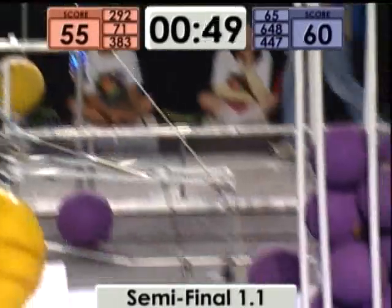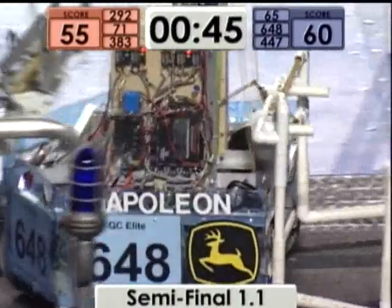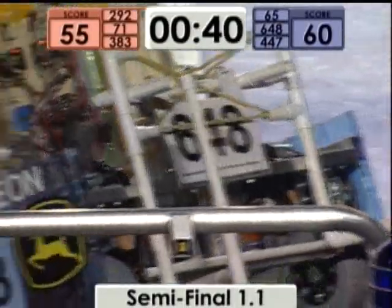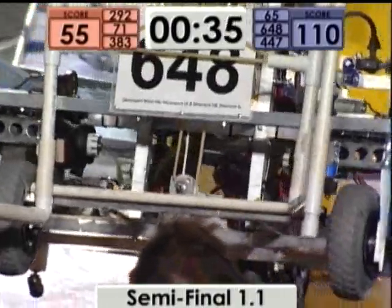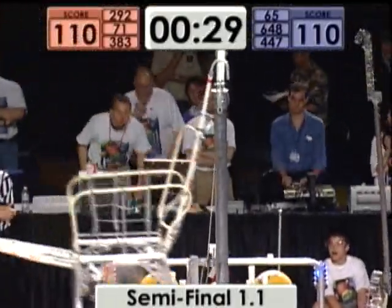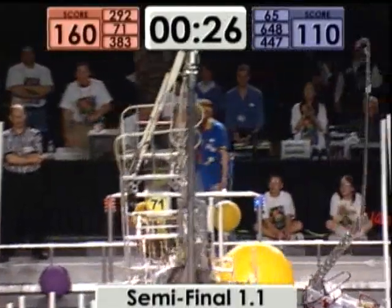We've got the team from Sherrard. QC Elite's got their hook in place — they're going to start winching themselves up onto the bar. Beatty trying to score that 2x ball from the opposite side with 40, 39 seconds to go. They're almost in position. They're going to hook on and that's how they score it. We've got a doubler in place on the red side. We've got a red robot hanging. We've got a blue robot hanging.